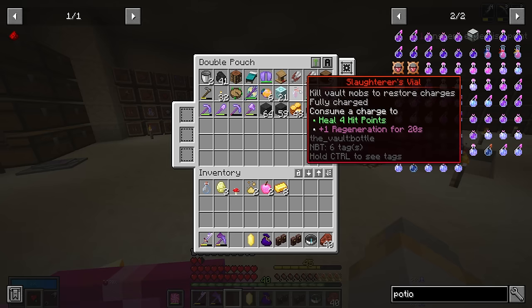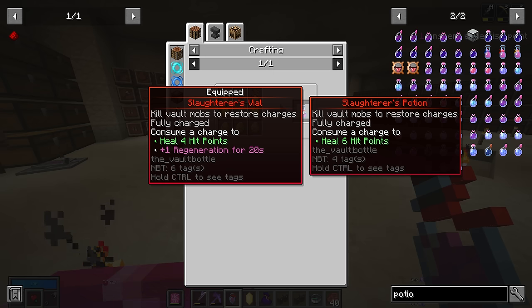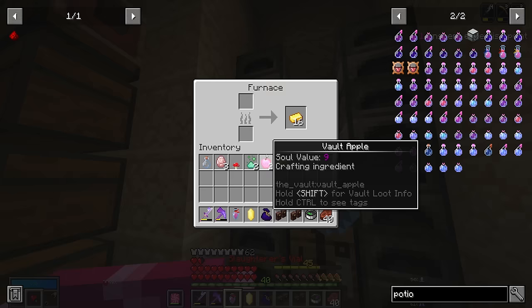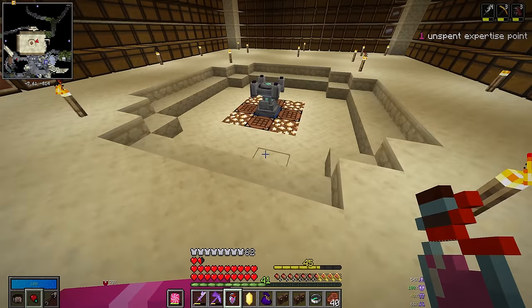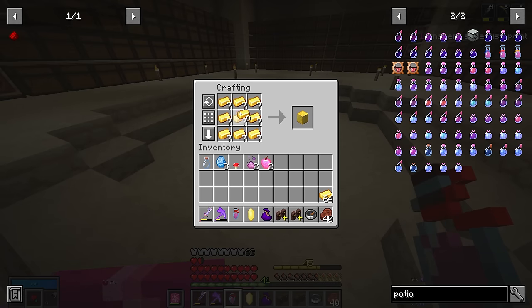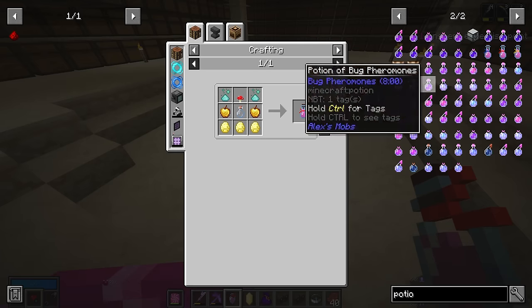Compared to our Slaughterer's Vial, which heals us a little bit and then gives us regeneration, the vault potion should heal us for six instead of four, and it should have two different modifier slots. So we can put regeneration and something else on it. To make this, you need a bottle, three vault diamonds, a red mushroom, two vault essence, and then four golden apples — or two golden apples — which require four gold blocks each. Golden apples are way more expensive in this mod pack than in vanilla. So let's go ahead and make a Slaughterer's Potion.